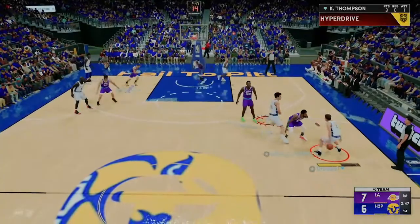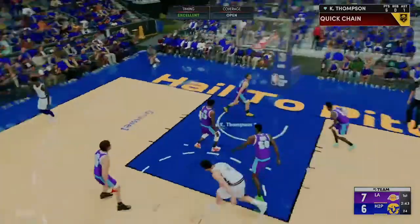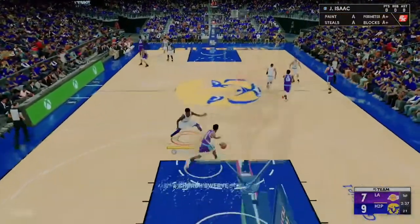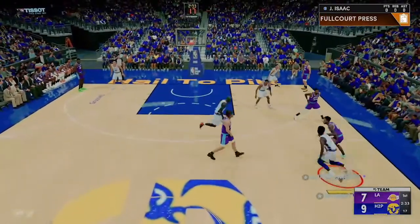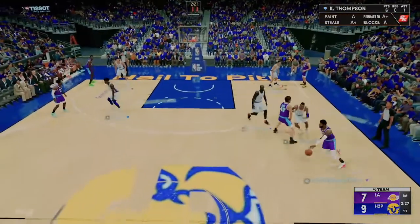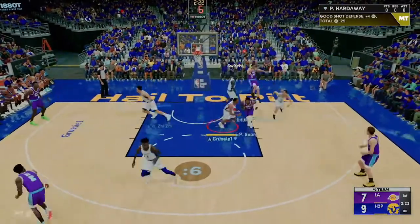I try to get Wong to set another screen here — great screen by Wong, leaves me open, hits a three. We've got Isaac playing John Wall in the press, and look at that — John Wall's got 96 speed with ball and Jonathan Isaac is all over him, not getting burned. His length is really, really good. Great block by Penny there.